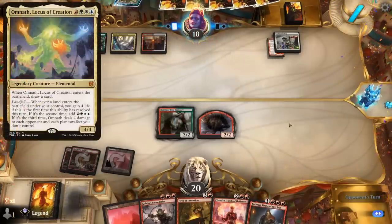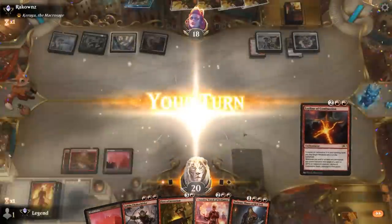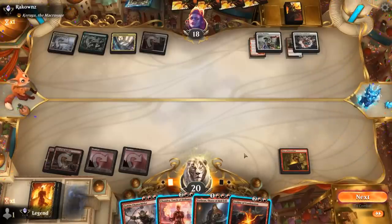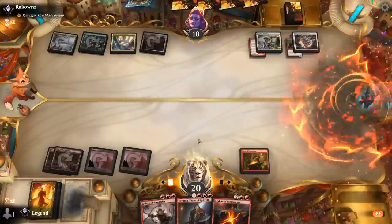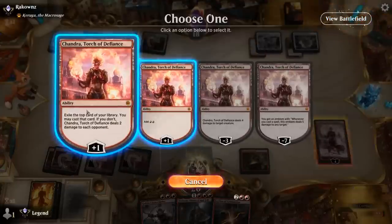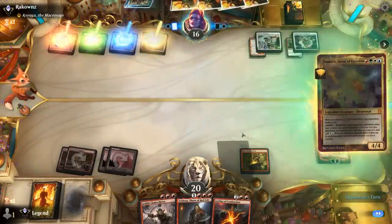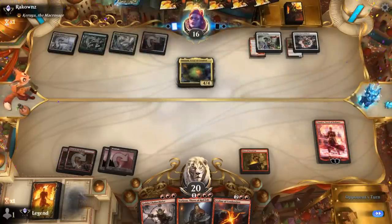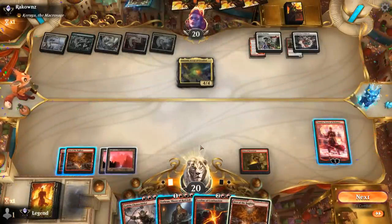Sacred Foundry untapped — could see an Omnath which we can take out with Chandra. Temporary Lockdown instead to exile our board — fair enough. So Fires, plus do we go for Torbran or Chandra? Sure, Chandra deal two. With the extra mana from Chandra we can more easily double spell. Opponent has the Omnath — no fetch land, just a tapped one. So we can double spell: we cannot quite take out Omnath with Chainwhirler even with Torbran out, so Chandra will have to minus.